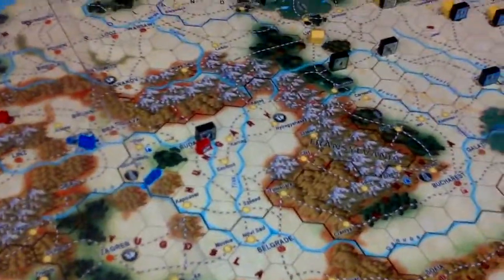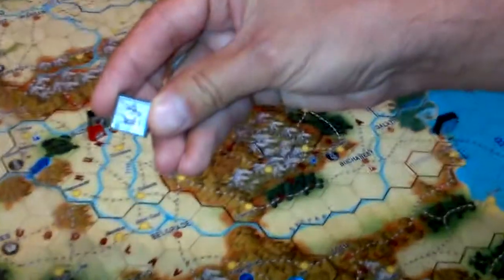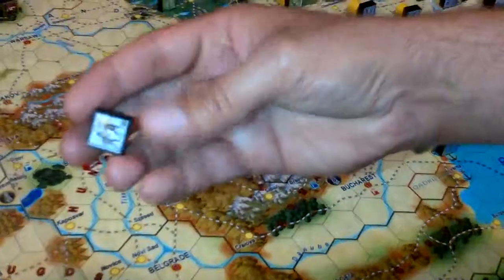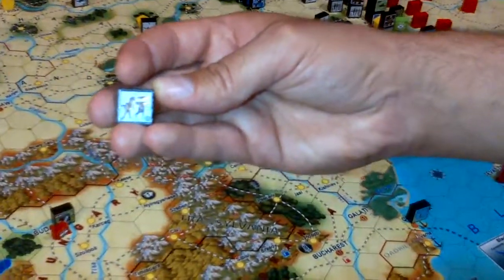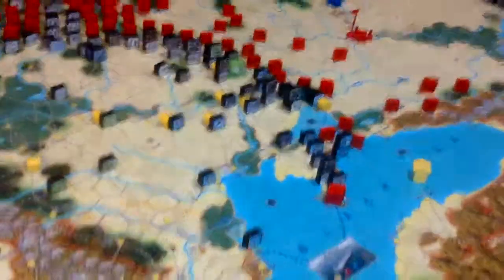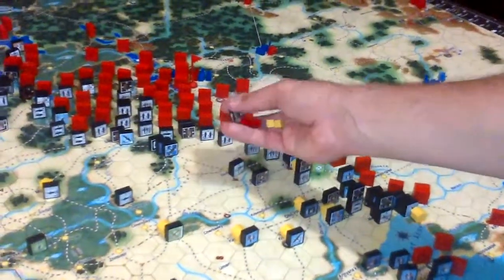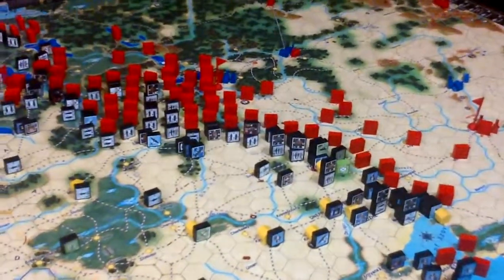Moving to the Germans: first I want to rebuild this very important infantry — this is my best infantry, the 4th Corps — and I want to repair it to full strength. As the three, five, and seven are all white, they cost two yellow production points each, totalling six. Then I want to repair the SS armor unit. Being an armor unit, it needs red and yellow, and as the number four is white it costs double, so those are spent as well.